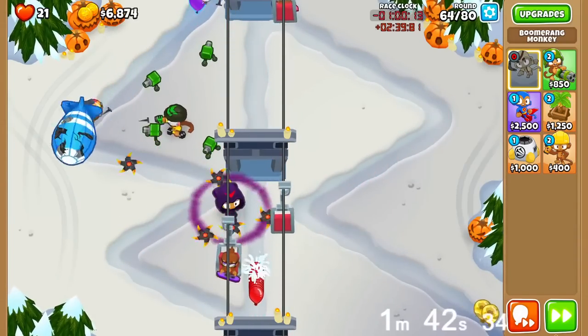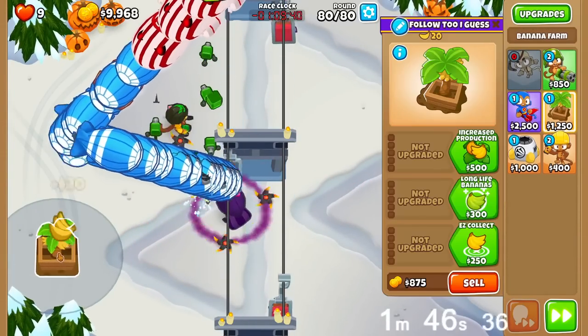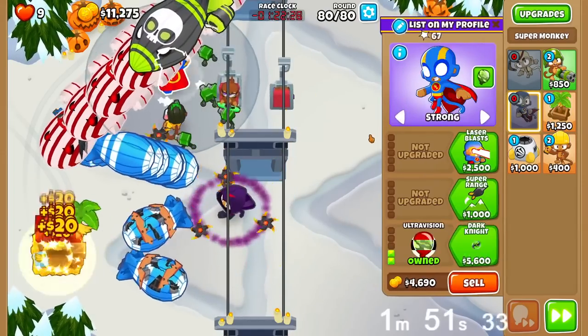Here's Glaive Lord. And now, after that, we can send every round at once — easy as that. Now we just finish it off by getting towers that do good damage to BADs.